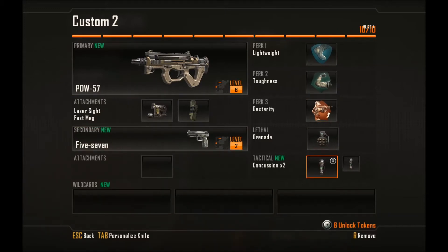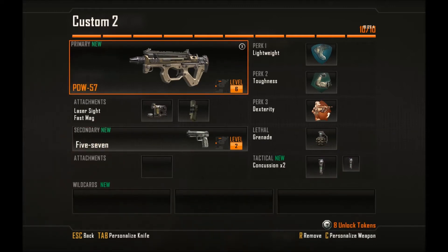For perks I use lightweight to move around faster, toughness so I move less when shot — combined with laser sight it is deadly — and lastly dexterity so I can aim faster after sprinting. This is essential because the SMG class is a speed based class. I'll also be showing you some footage.